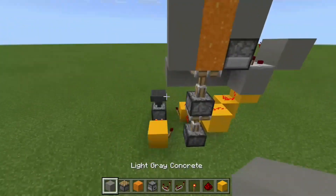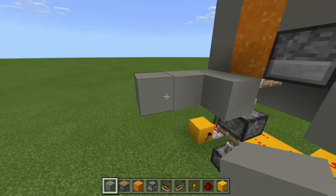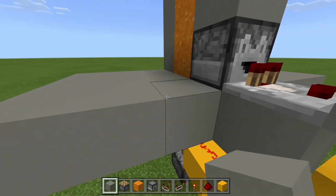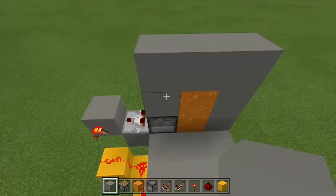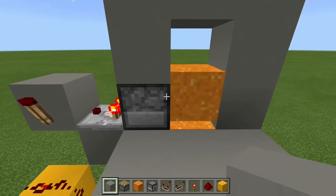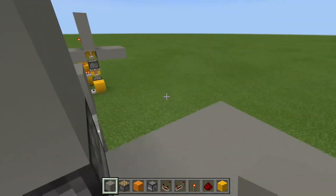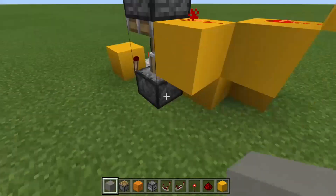That's pretty much it — you're all done with all the redstone. Go ahead and put an item in: it'll open up. Come around and it'll close once you take it out. You're all done!